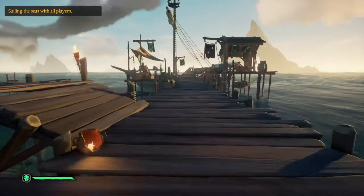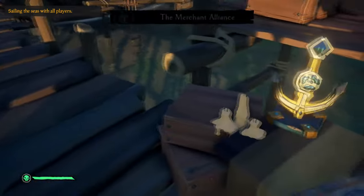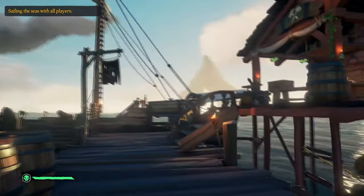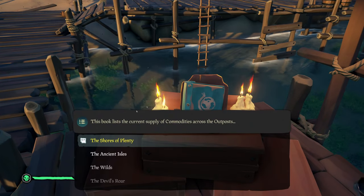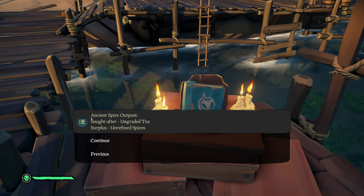Interested in this activity for the Merchant Alliance, I set sail as an open crew sloop, loading in at the Ancient Spire outpost with a teammate loading in shortly after me. There's a little book next to each of the merchant traders that will tell you what each outpost has in surplus and what they need.